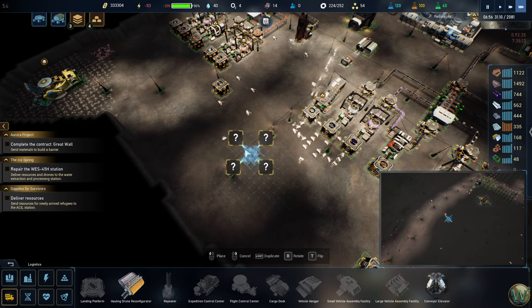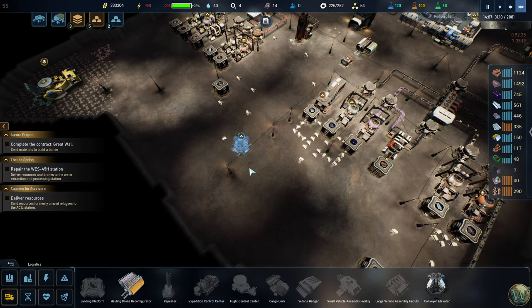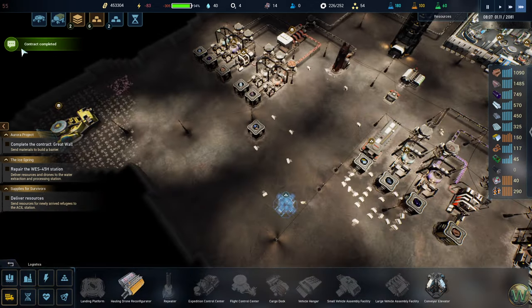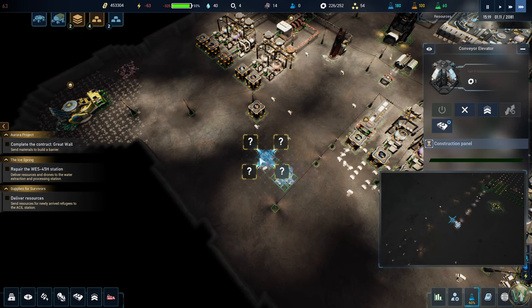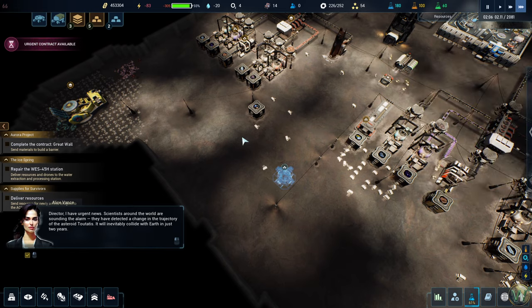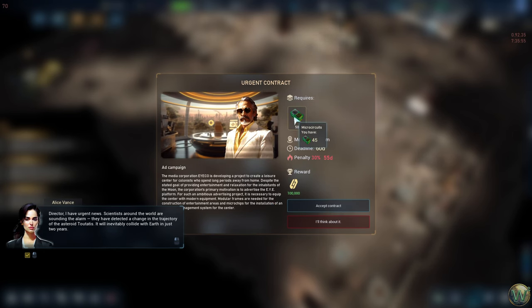I think we'll do somewhere in here for one of them, and then base the other one on a couple of things. I'd also like to possibly redesign these things down here, but we can do that later. Contract completed — good to see. Let's do two. Wait, this takes modular frames. Do we have enough? I don't have enough for one of them, so we might have to put up that assembler again. Urgent contract — you want 50 of these? I have 45. I'm not making them now.